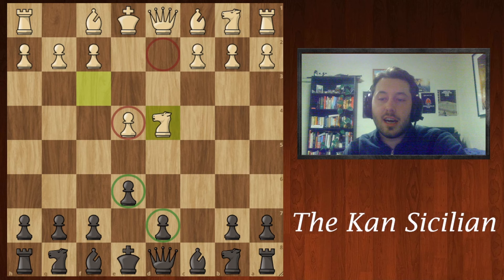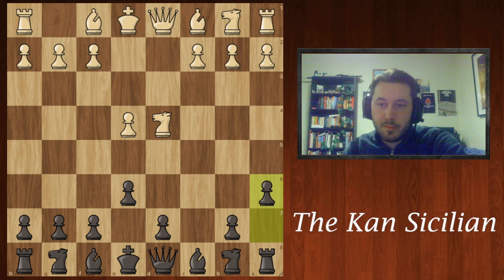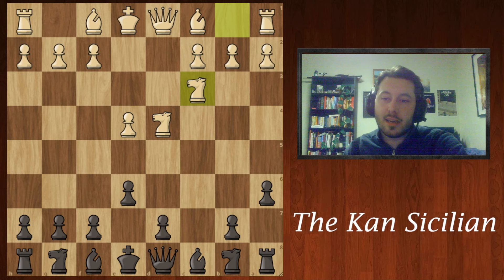This is where the Khan really begins, with the move a6. Now overwhelmingly, at 65%, white plays the very typical move knight c3. However, this isn't what masters usually prefer. Usually that knight only comes out to defend the e-pawn once black has played knight f6.